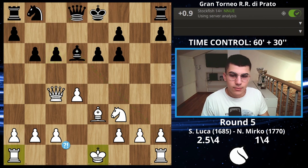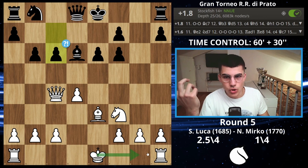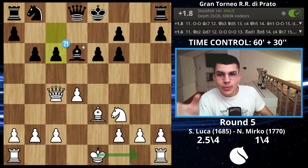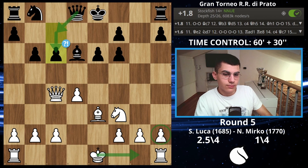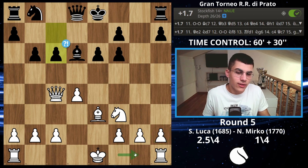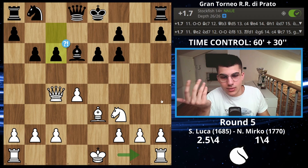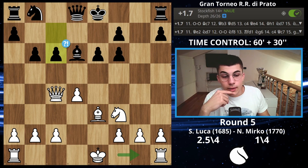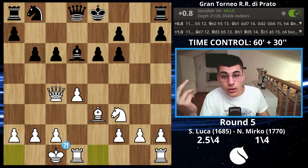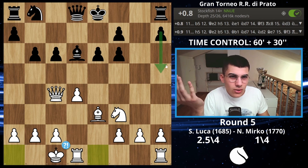I decided to castle long — apparently this was a mistake and I should have just castled short. He played that move because he wants to play queen on c7; he can play rook on g8 and Stockfish says just castle short. Everything he did makes sense on some level, but I'm going to win anyway. I decided to castle long.